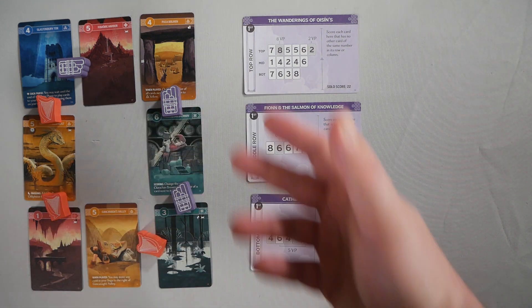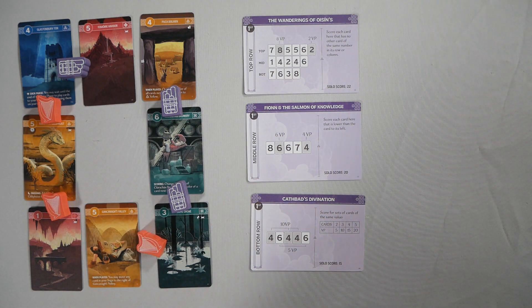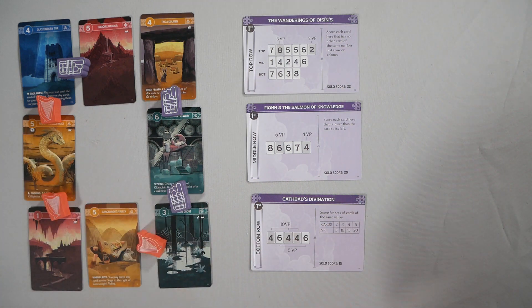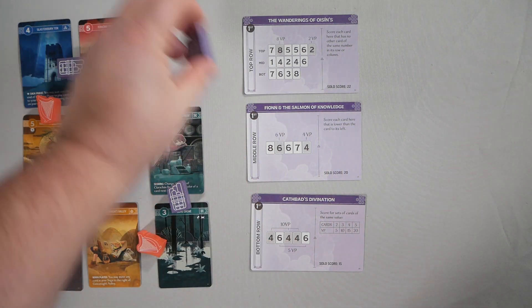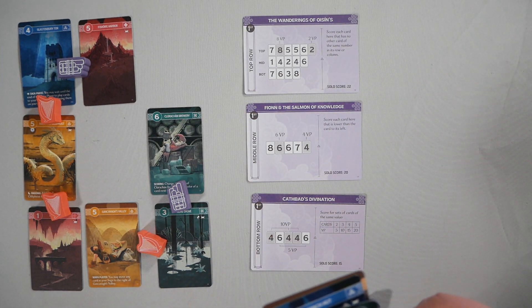After everyone's placed out, you now go in reverse order. So as I played second, I will pick a card first. You normally do have five cards in hand that you're going to be able to choose from. You're going to take a card and then place it in one of your three sagas down here. You take it, bring your person back, then play that card or one from your hand.